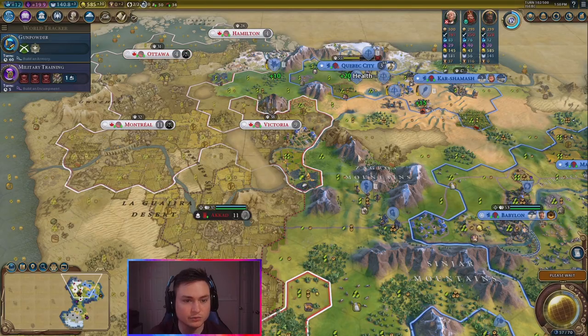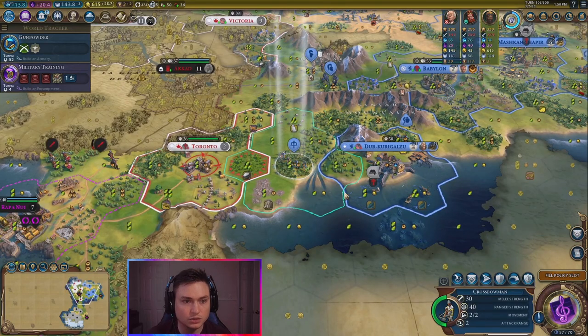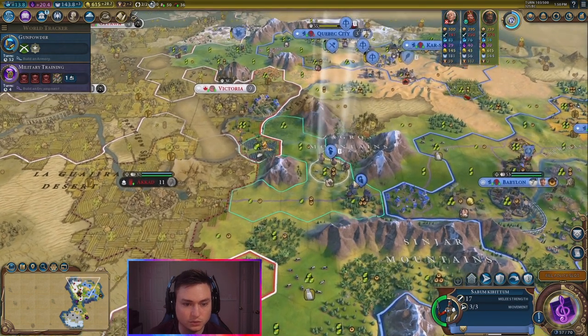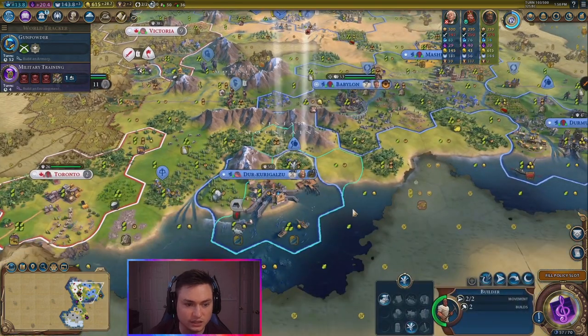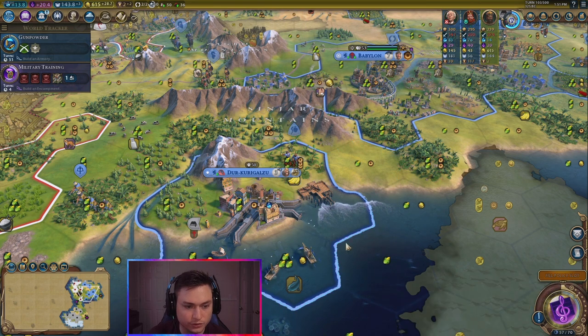That can boost-start our economy even more. We can get some things up. This crossbowman has a promotion. So that settler moved away. This guy — we can get him a swordsman with 120 gold. Let's send this guy here, send this guy back here. We are going to chop this out, I believe. We're going to remove the rainforest and then get rid of the bananas here. I think we'll remove the rainforest first, almost get done with the granary there.